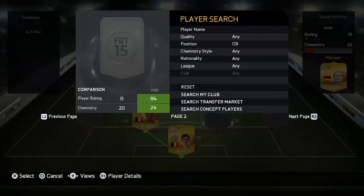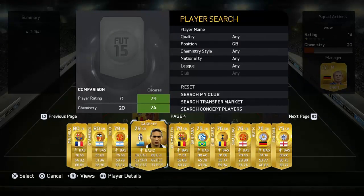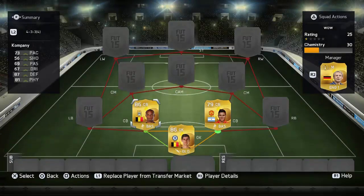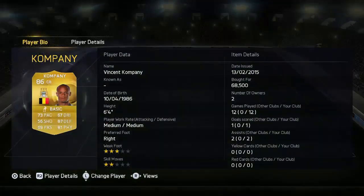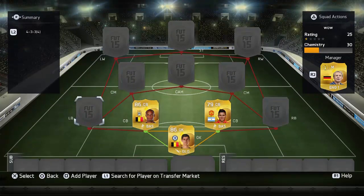The two centre-backs are Kompany and Rojo, a centre-back I haven't really used in quite a while. They're very good together actually. Both got the same work rate, which really does help - I don't play with centre-backs with different work rates. Both got Medium/Medium, both very solid. Kompany normally isn't that great for me this year but I actually quite like him in this team.